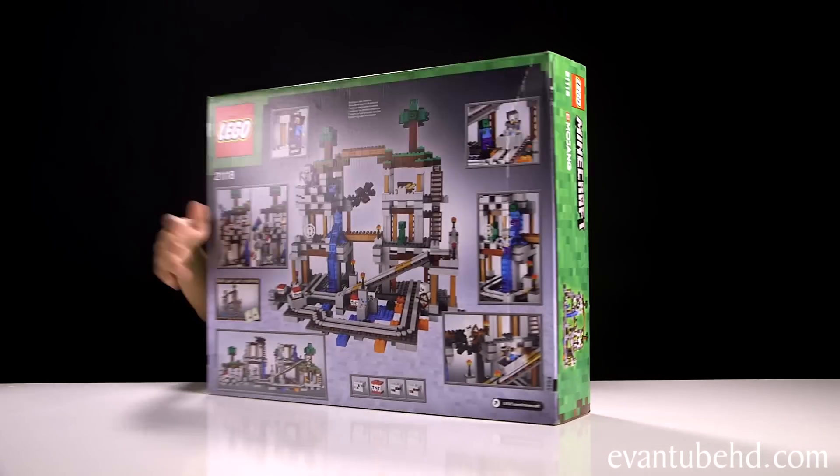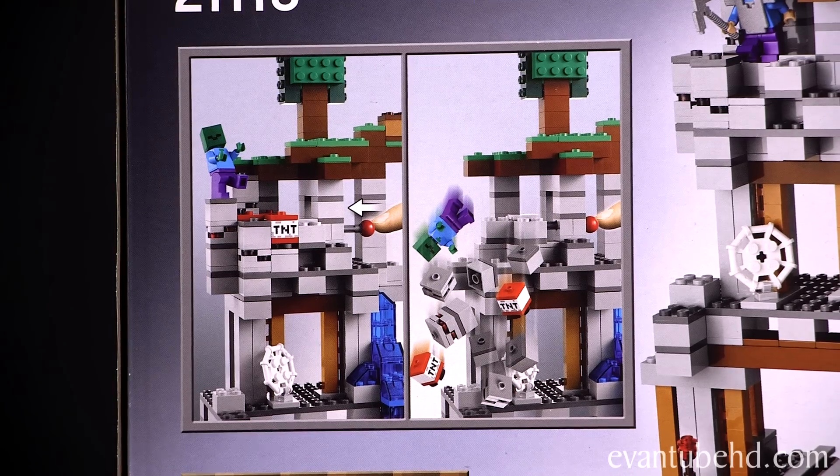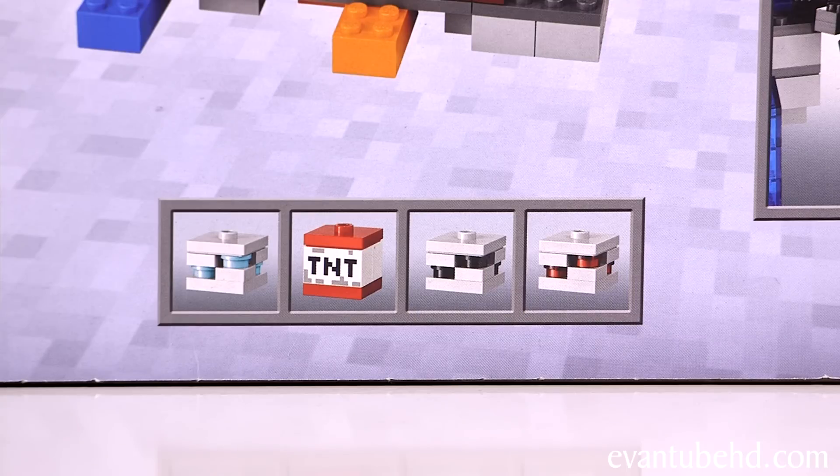Here's a look at the back — it shows you all the play features of this set. This set also includes diamond ore, TNT blocks, coal ore, and redstone ore.